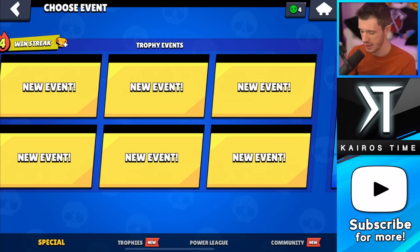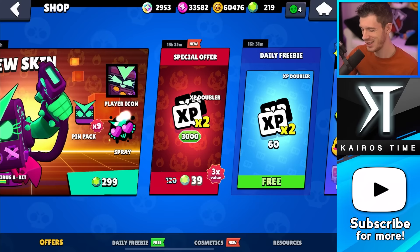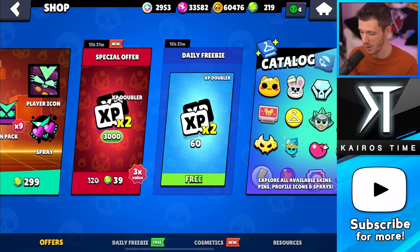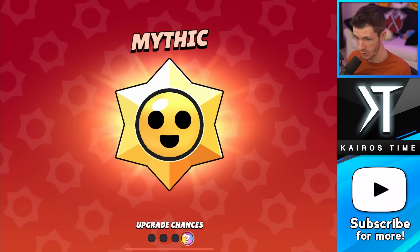Today we have an XP doubler special offer: 39 gems for 3,000 XP doublers. It's not even enough for two Star Drops at the end of the Brawl Pass as a bonus reward — this is 100% not worth it, even though it says three times value. So I'm not buying it. We do get 60 free XP doublers and 10 Power Points. We also got a Mythic Star Drop with one chance at Legendary — it's a Fang pin.